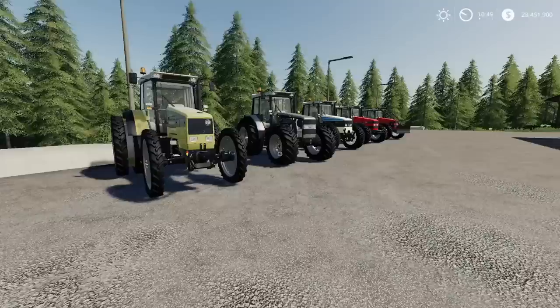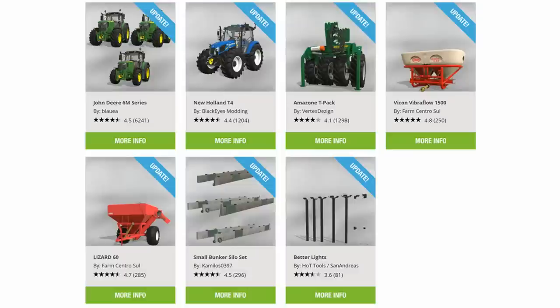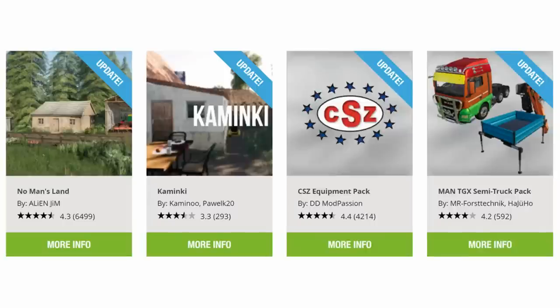The updates for today are as follows. From top left: the John Deere 6M series by Blau Err, the New Holland T4 by BlackEyes Modding, the Amazon T-Pack by Vertex Design, the Vicon Vibraflow 1500, the Lizard 60 by Farm Centro Sul, the Small Bunker Silo Set by Camelos0397, Better Lights by Hot Tools and San Andreas. From right to left: the MAN TGX Semi-Truck Pack by Mr. Force Technic, Hadju Ho, the CSZ Equipment Pack by DZ Mod Passion, Kaminki by Kaminu and Pavelk20, and No Man's Land by Alien Jim have all had updates.